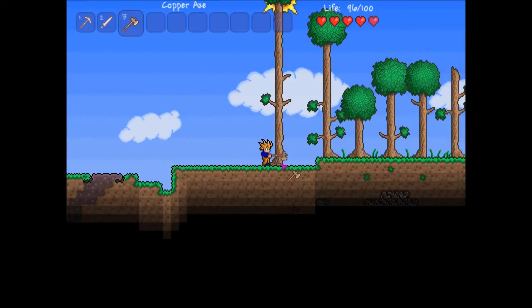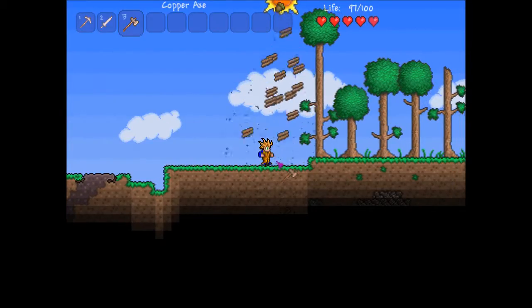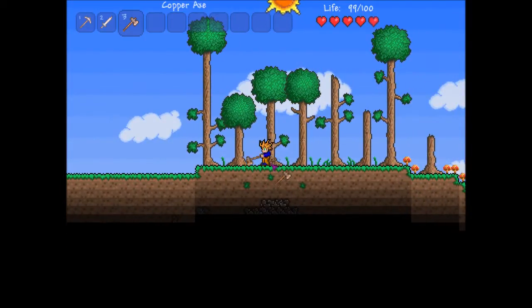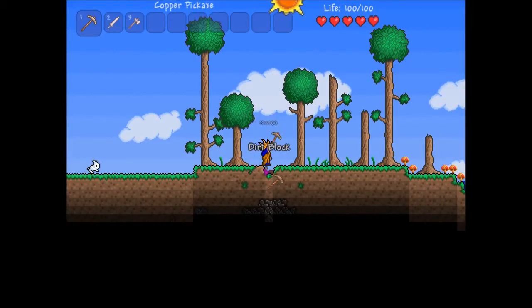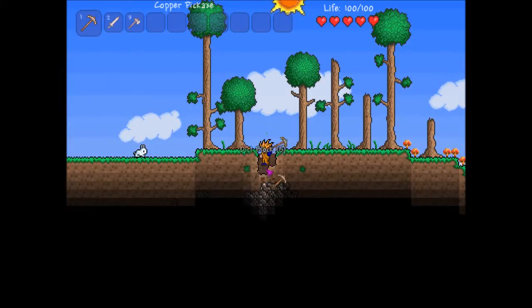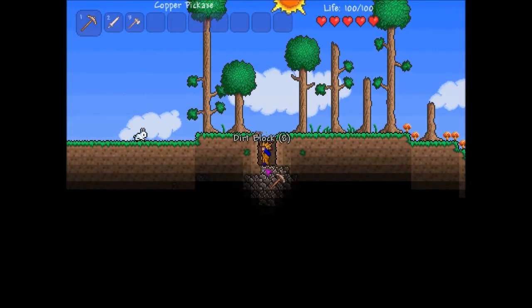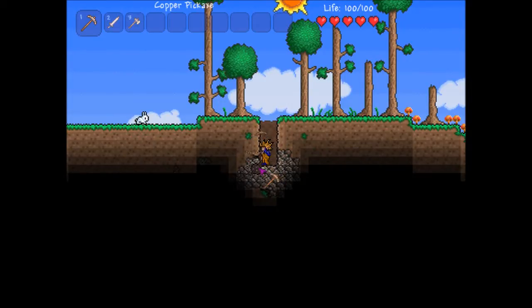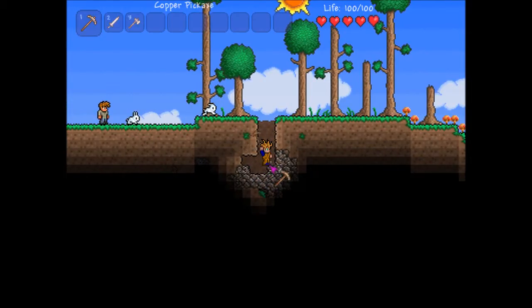I think I need to start using the axe instead of the pickaxe for a weapon, but it doesn't really matter if I make a bed - if I die I'll lose all my stuff anyways, so no point. Let's hope this is a decent sized vein, it looks like it is. I see all those mushrooms, I want those.